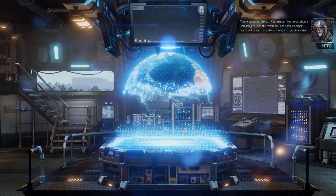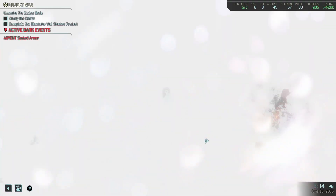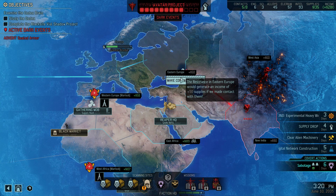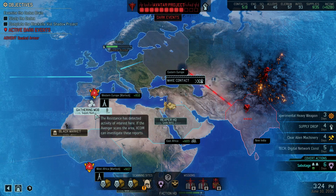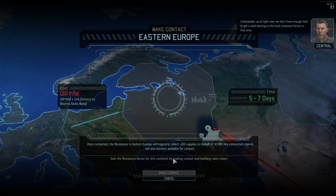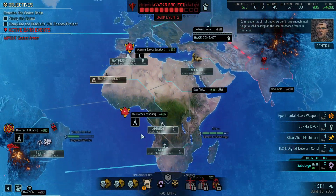We've got a couple of choices here. We can make contact, which might be useful, or there's a supply raid down here if we need extra stuff. Those can be pretty handy as well. I think making contact is generally a good idea, but we don't have enough intel to get a solid bearing on the local resistance forces in that area.